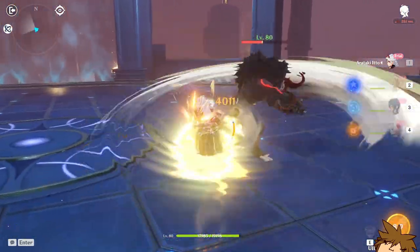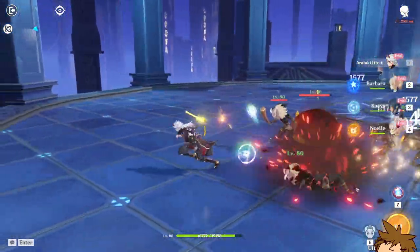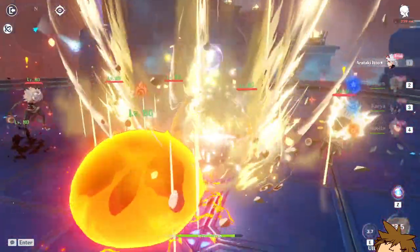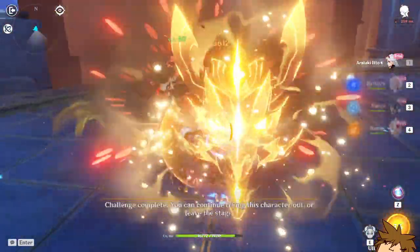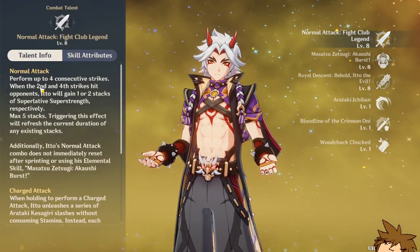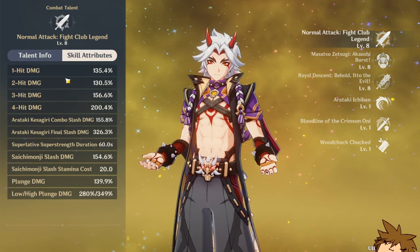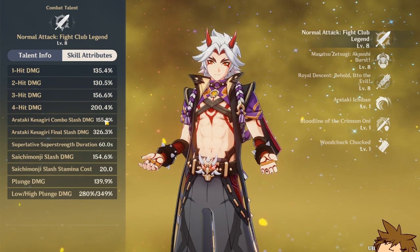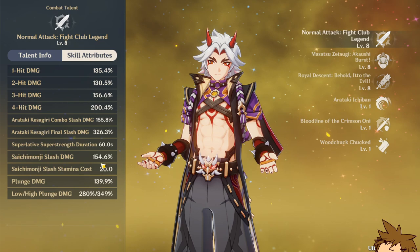Oh my god, he's dealing some damage! His energy recharge is obviously not like this because this is a test — look at that, it's so freaking good. His final attack does a lot of damage. Looking at his normal attack talent: after four strikes, on the second and fourth hit you gain a stack, with a max of five stacks. The hit damage multipliers are insane, and when you're in his state they go even harder — it's so strong.